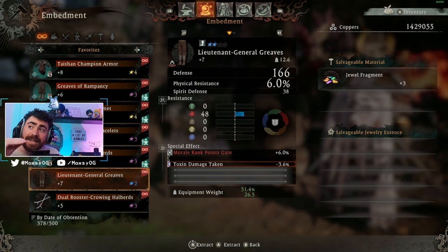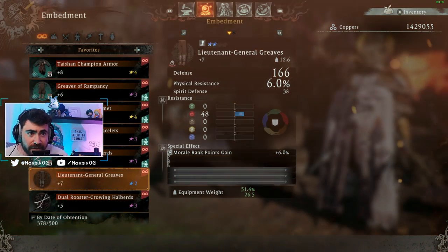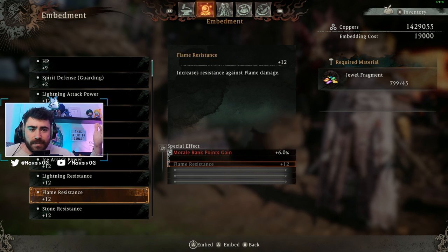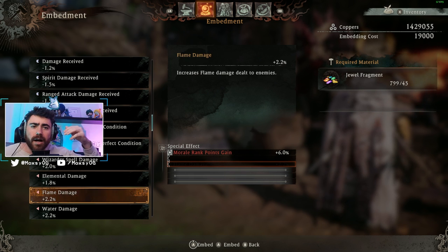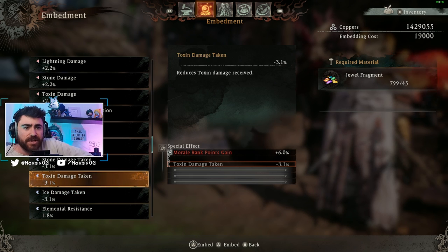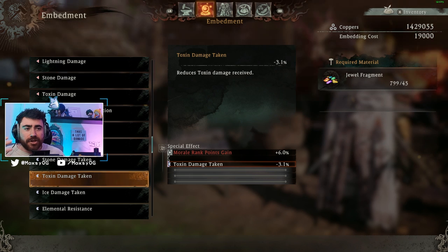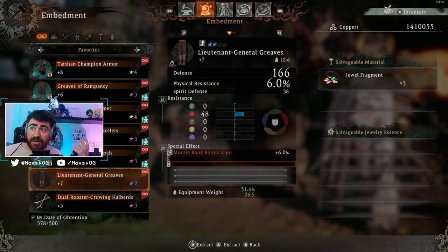When you put a passive back on after removing it, it will be slightly worse than if it came natively on the piece of gear. So you're looking for gear that has a good top passive and at least one or two decent native rolls in its passive slots, since natively rolled passives will be slightly better. For example, toxic damage taken at minus 3.6 natively will roll slightly lower when re-applied manually.